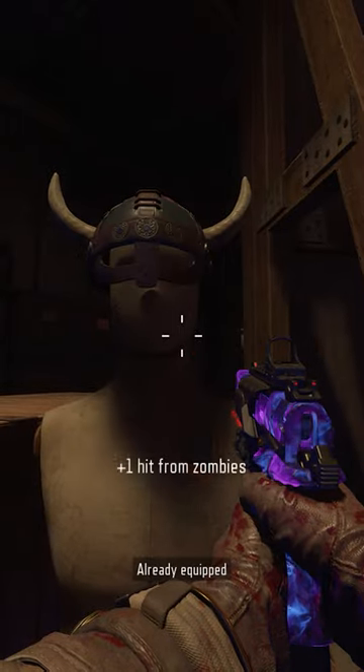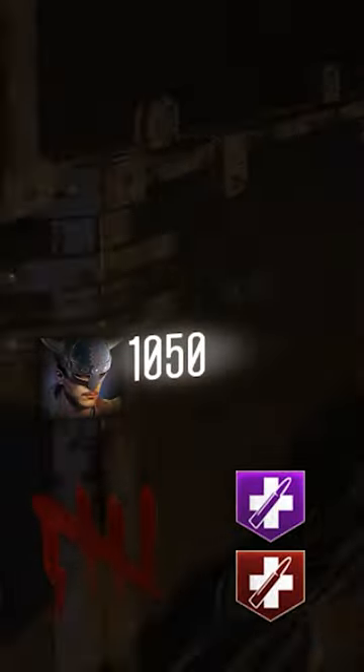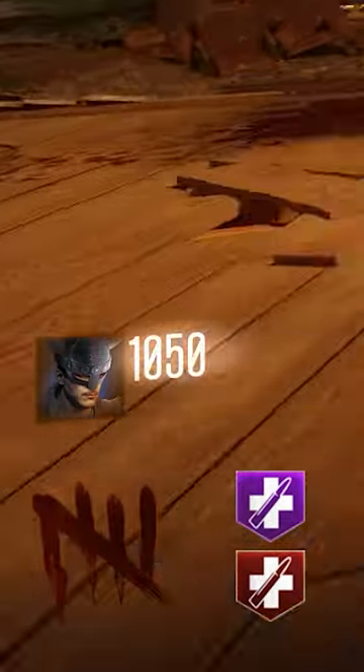Once the fourth and final urn is charged up, you'll hear a Viking horn audio cue. Head to the Kino der Toten stage and on the right side you'll be able to equip the Viking helmet. This strictly gives you 1 extra hit from zombies, so without juggernaut you'll be a 4-hit down, and with it you'll be a 6.